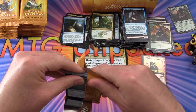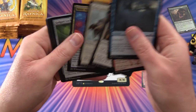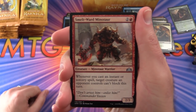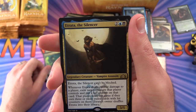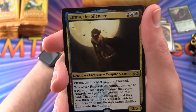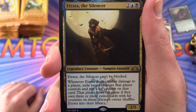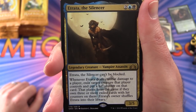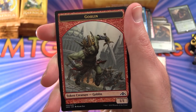We get a Smoldering Minotaur. Uncommons: Conclave Cavalier, Glowspore Shaman. Rare is Atrata the Silencer — legendary creature Vampire Assassin, 3/5 for 4 mana, can't be blocked. Whenever Atrata deals combat damage to a player, exile target creature that player controls and put a hit counter on that card; that player loses the game if they own three or more exiled cards with hit counters on them. Atrata's owner then shuffles Atrata into their library. An Izzet Guildgate and a Goblin token.